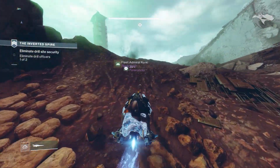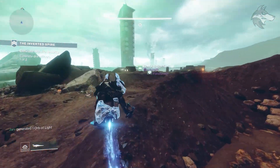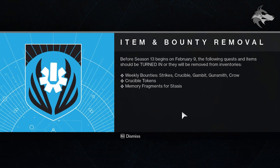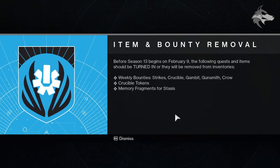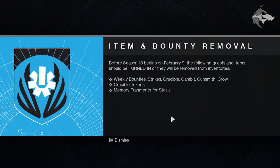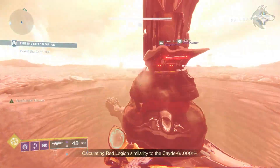Before Season 13 begins, Bungie says the following quests and items should be turned in or they will be removed from inventories: weekly bounties from Strikes, Crucible, Gambit, the Gunsmith, and Crow; Crucible tokens; and Memory Fragments for Stasis. Any of those you're currently holding are potentially going to go away, so bear that in mind.